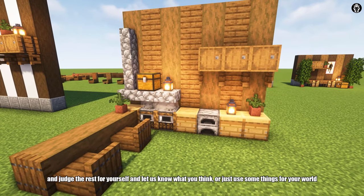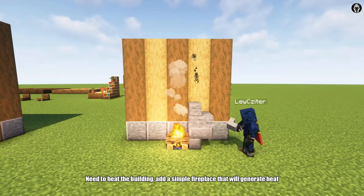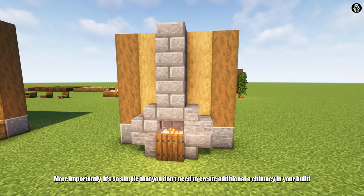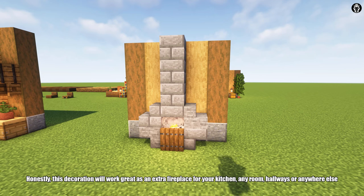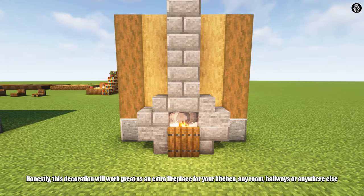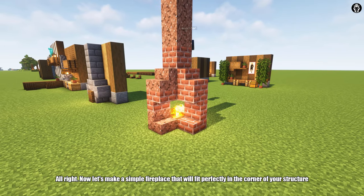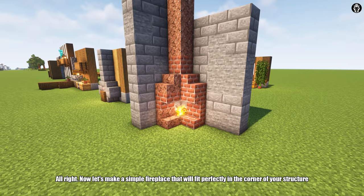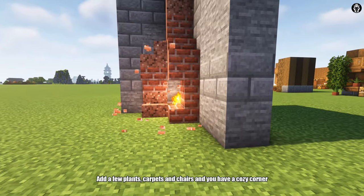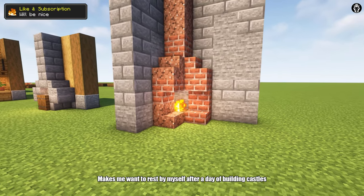Or just use some things for your work. Need to heat the building? Add a simple fireplace that will generate heat. More importantly, it's so simple that you don't need to create an additional chimney in your build. This decoration will work great as an extra fireplace for your kitchen, any room, hallways or anywhere else. Now let's make a simple fireplace that will fit perfectly in the corner of our structure. Add a few plants, carpets and chairs, and you have a cozy corner. Makes me want to rest by myself after a day of building castles.